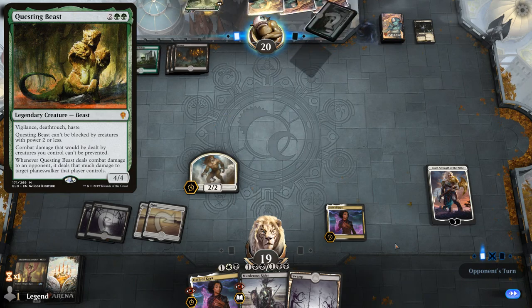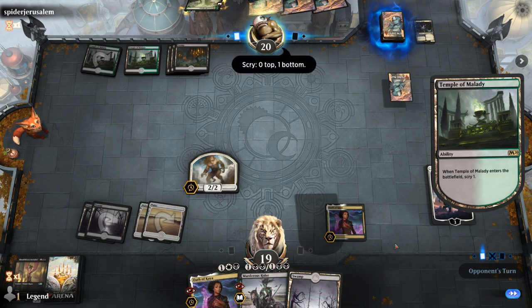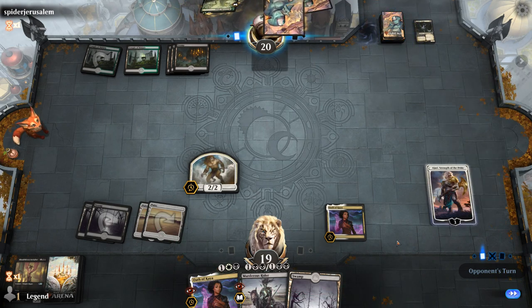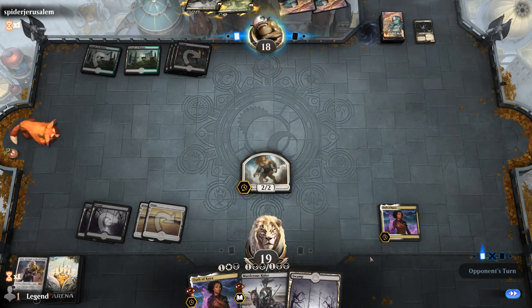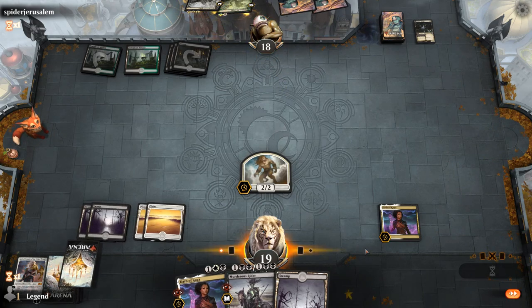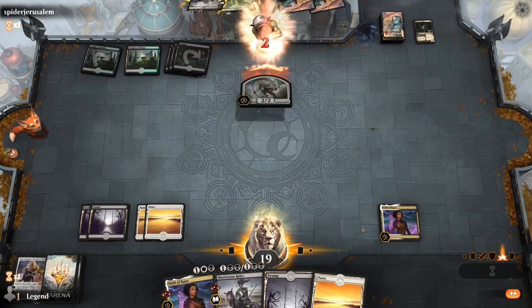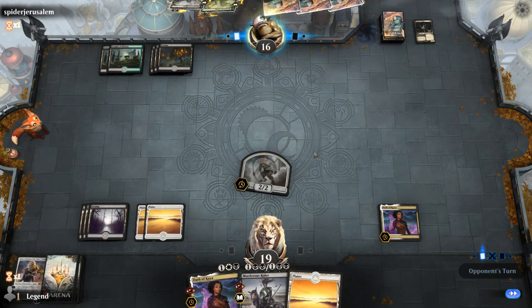They're missing double green for it, which they probably would have searched up with a Beanstalk if they had it. Another temple. And it's just going to be a Murderous Rider taking out Ajani. That's fine — still got our value. So we don't have much going on, gonna just keep up the Murderous Rider. Oath can kill their Rider as well and grow the Pridemates.